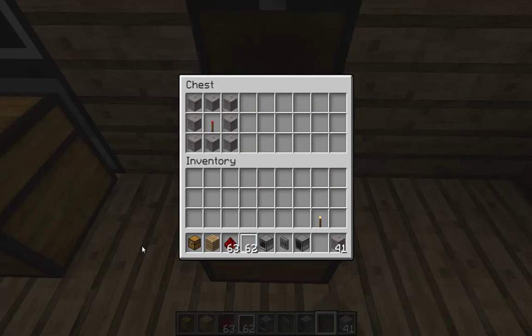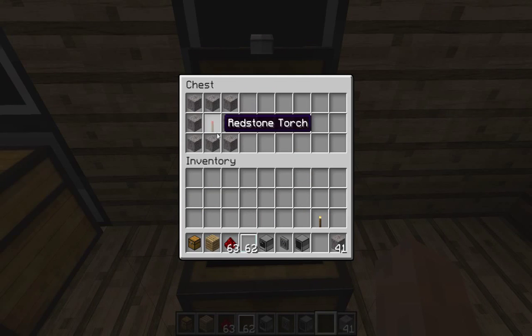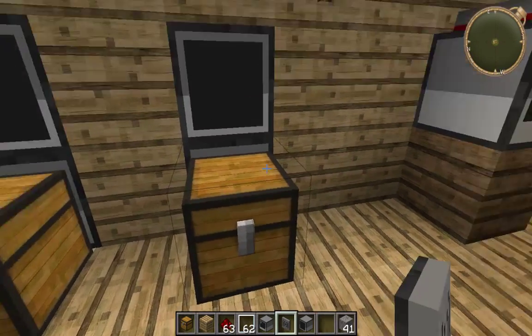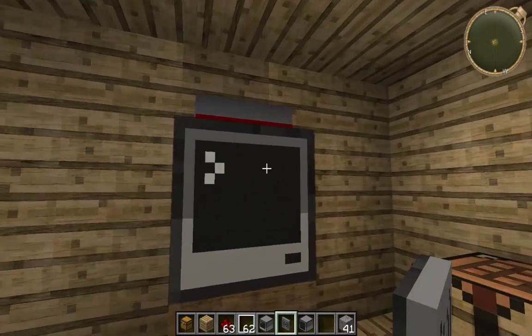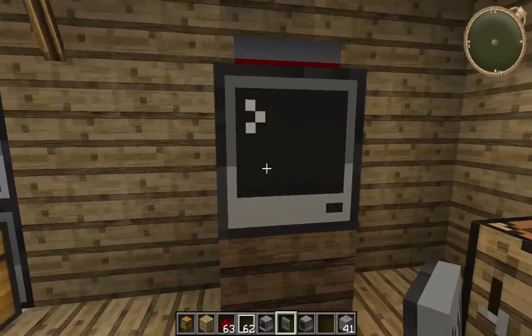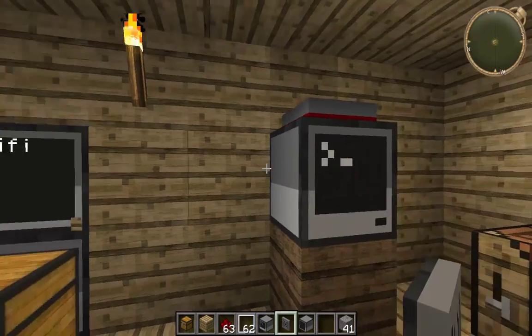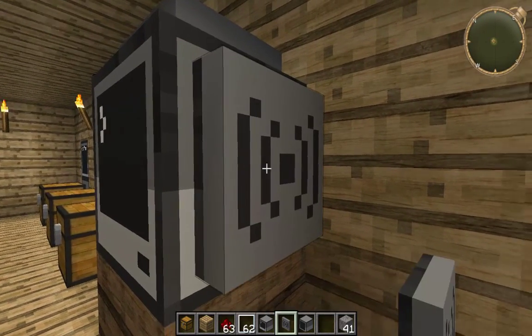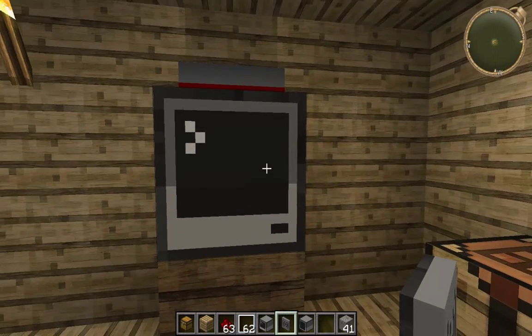The next thing is the wifi, which is stone all the way around with a redstone torch in the middle, and that will create you a wifi. As you can see this one is red because I've turned it on up there. To connect it to a computer you have to hold shift and right-click on the computer and it will place a wifi for you.